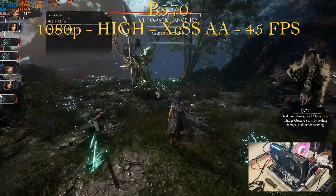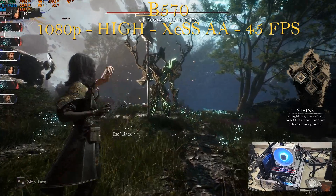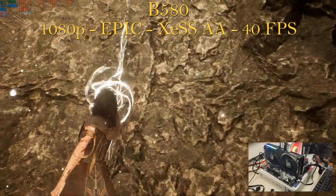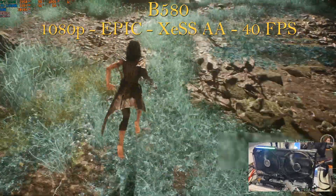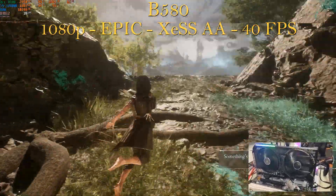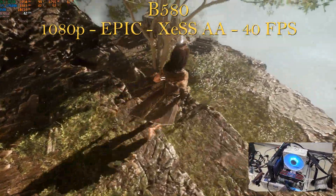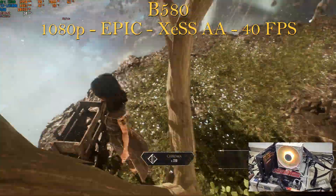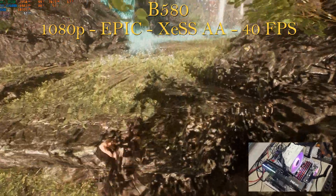CPU utilization stays the same as all the other Arc GPUs, but this time we're using 10.5 gigabytes of RAM instead of eight or nine. And finally the B580, 12-gigabyte VRAM. Playing at 1080p, epic preset settings, XCSS AA or native. GPU pegged at 99%, using 7.5 gigabytes of VRAM, CPU still in the low 20s, and using 10.4 gigabytes of RAM — all to give us an average fps of 40.